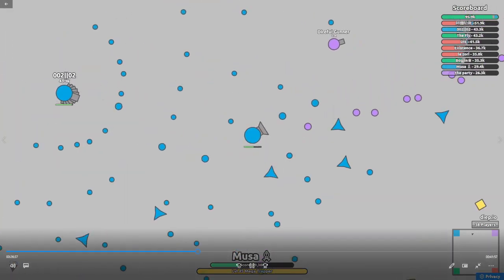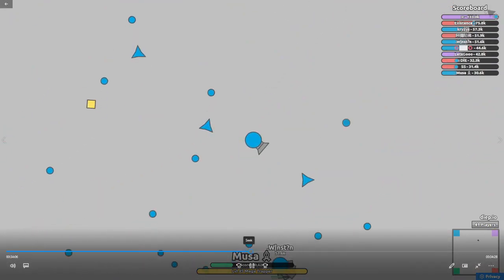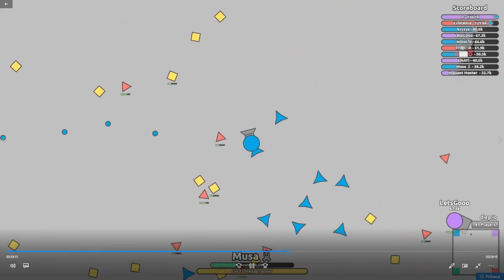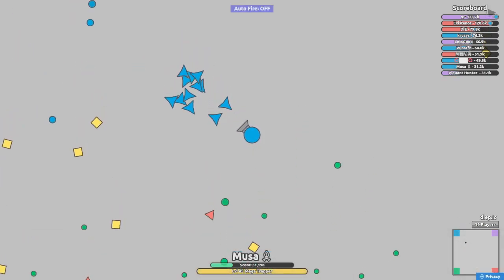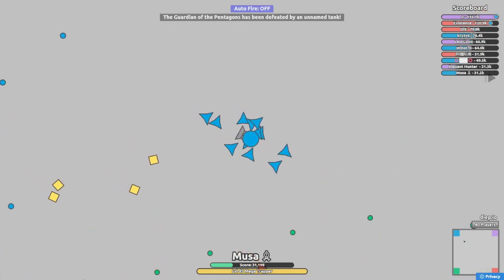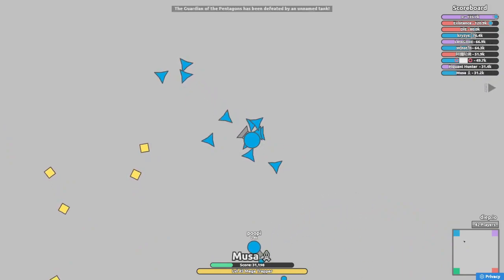I just can't get close to that guy — 29K. I do kill people but I can't kill that guy. The strategy is to aim your traps at one spot and hide behind them if things get rough, then just hang around.